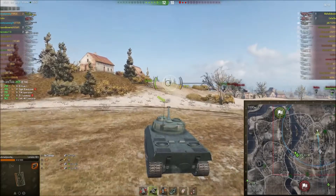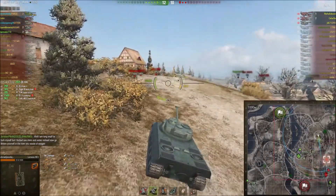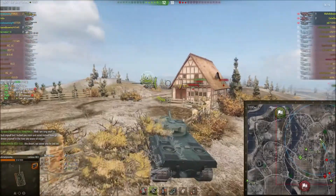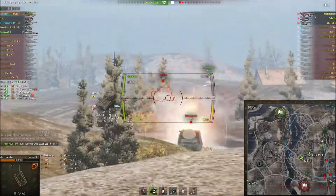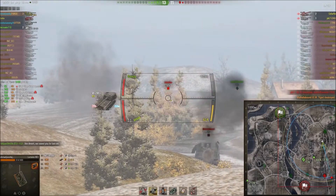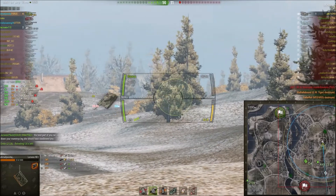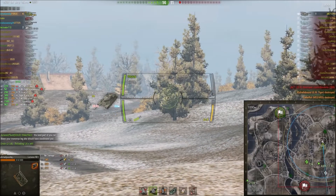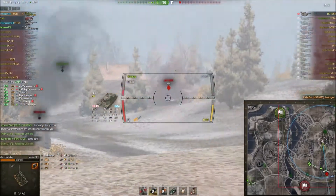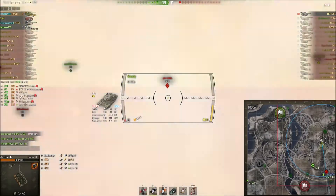I know the rest of my tanks on my team are going through the middle, so we will have two different firing angles on the enemy team. I come over here and empty my clip into the two arties first, then put the rest of my shots into the IS-6. Hopefully you enjoyed the video. Subscribe or leave a comment if you see anything I could improve upon — obviously I am not perfect at the game. Hopefully I'll see you on the next episode of Noobs2Pros.